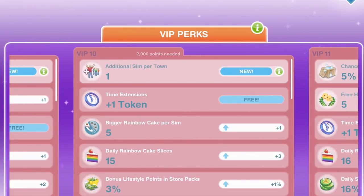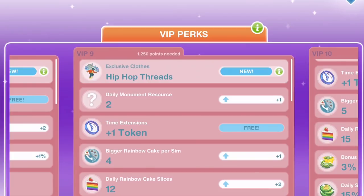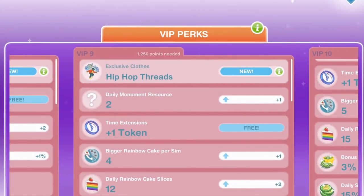You can also get daily rainbow cake slices, which is a really good perk. You can give your sims a rainbow cake slice and it instantly inspires them. I think I get 10 pieces of rainbow cake every day, so I've got thousands at the moment. I don't use them very often, but it's handy to have them just in case you want to quickly inspire your sims. At VIP level 9 there are hip-hop threads — a different set of clothes that are awesome. I really want to get up to VIP level 9.